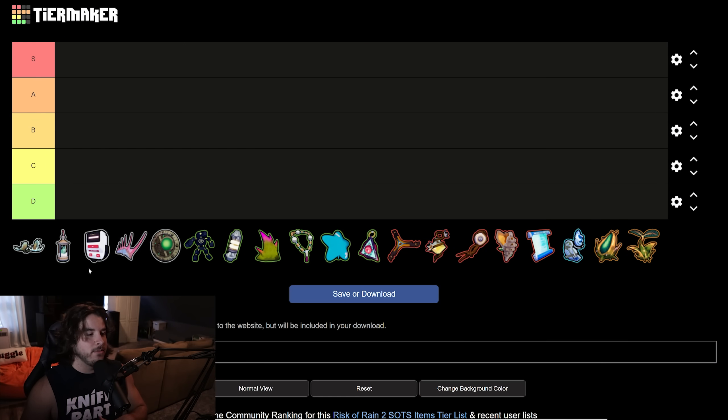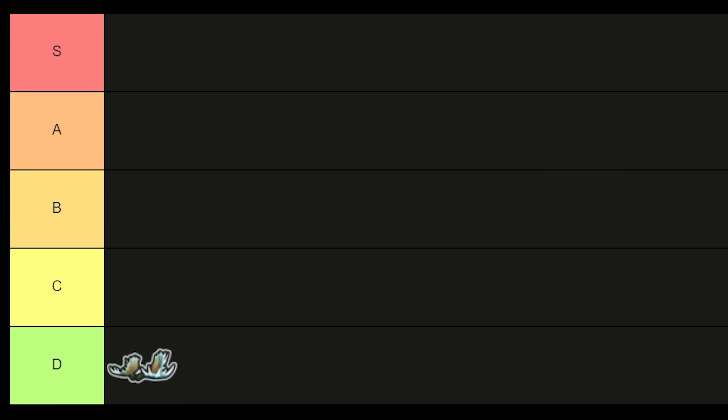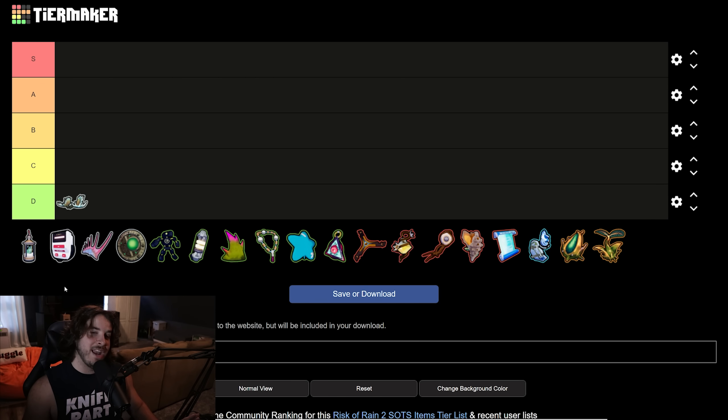It's a Google Doc that I keep maintained so check that out if you're looking for all the items in the game. So let's get started with the new items in the Seekers of the Storm DLC starting with the Antler Shield. I'm just going to save you guys the time — put that bad boy in D tier. This might even be an F tier item, but everything obviously has a use in this game because the scrapper exists and printers. So this thing is pure printer fodder.